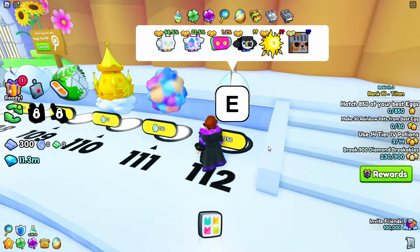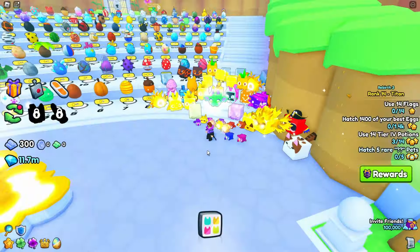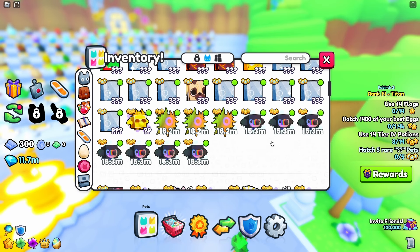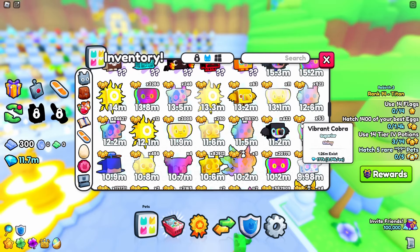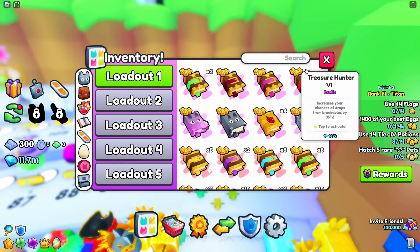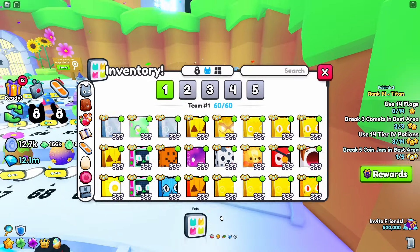Every hatch is 68 eggs. Now imagine the amount of hatches to hatch 10 million eggs — pretty crazy numbers. First 770k eggs have been hatched, and I did get pretty lucky as I got two rainbow sun angeluses already. If you wonder how I know how many eggs I hatch, I calculate it by seeing how much currency has been spent. But it's time to continue hatching.